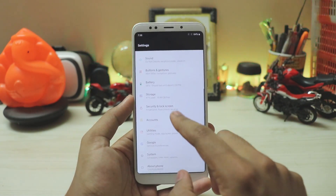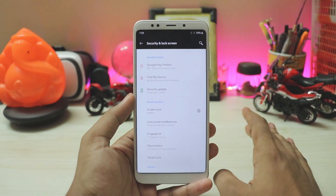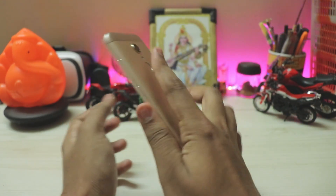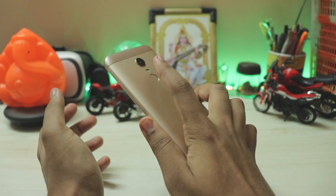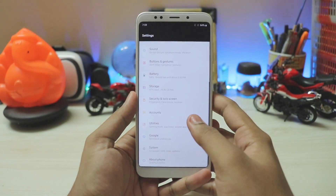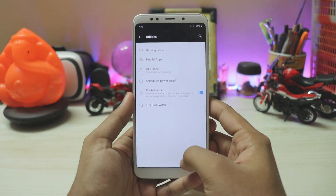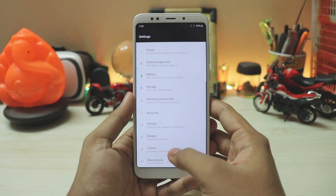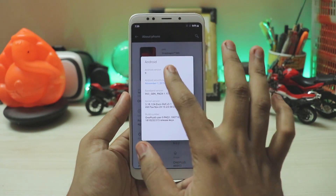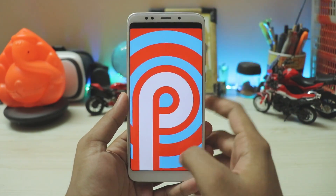Going to security and lock screen, the fingerprint scanner is working, which is amazing compared to the Redmi Note 4 where we couldn't get that working. On the Redmi Note 5 it's completely working — I'll tap it and there you go, pretty quick. Face unlock is currently broken and I don't think it'll be fixed soon. Under utilities you have gaming mode, parallel apps, and other standard OxygenOS features. In about phone, you can see it's based on Android Pie, and the notch kicks in over here.